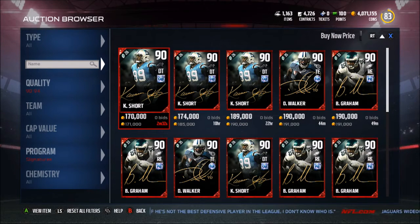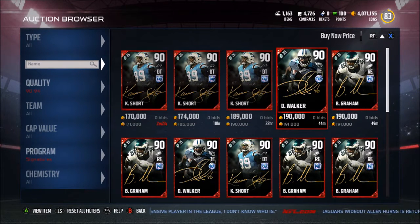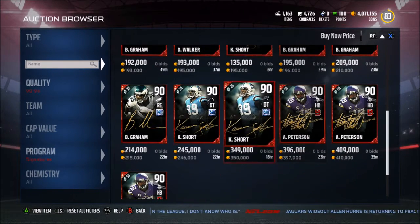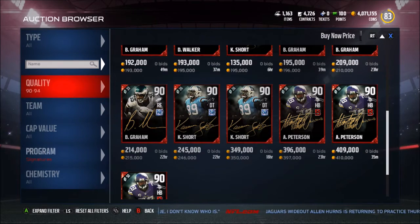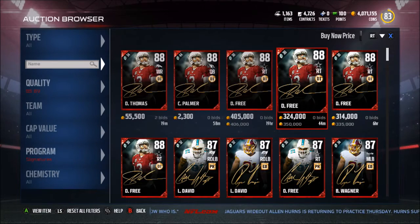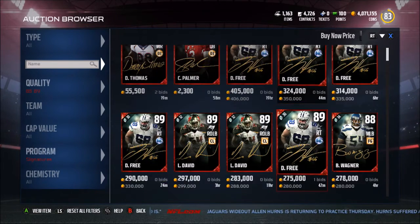This pack costs about 160,000 coins, so we need to get one of these guys. Kwan Show is 170k — that's break even. Bring a gram, we make a little profit. AP, we would make a ton of coins. For the 85 to 89 range, Doug Free would be huge.